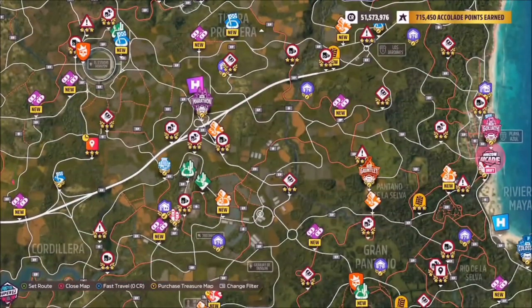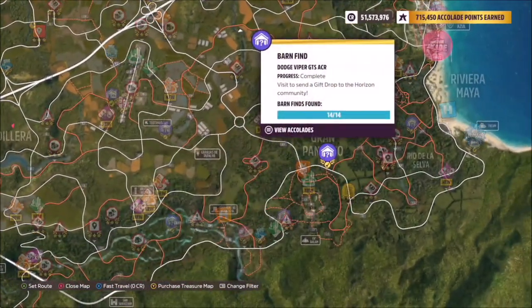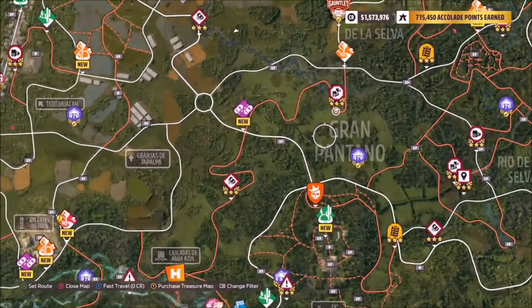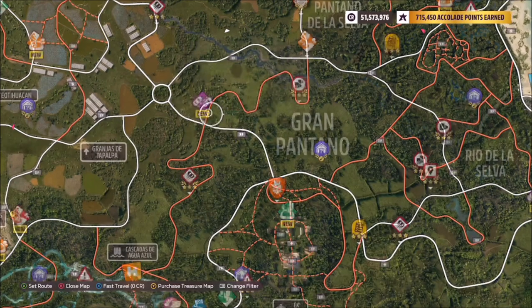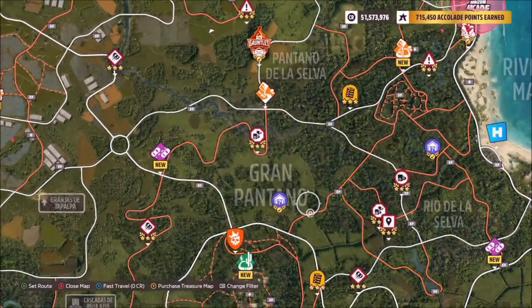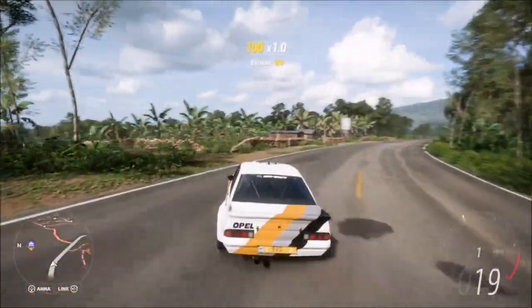For the location, if you head over to the right-hand side of the map you can see the Grand Pantano area. There is also a barn find located here and lots of other things around it. All you want to do is head to this main white road just beneath the barn find and then turn left and head up from there. But really anywhere in the general location will do.